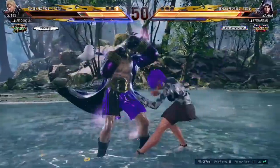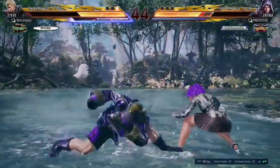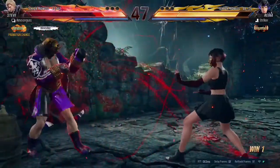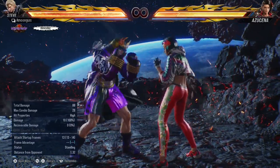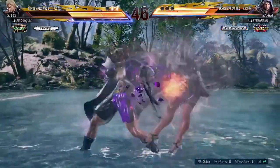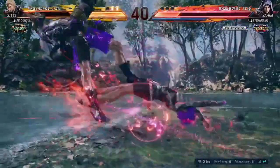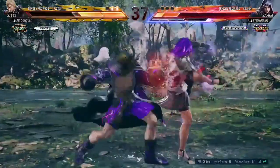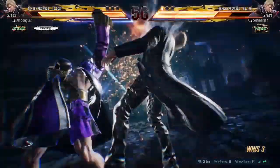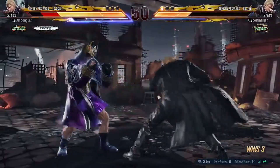If you look at what Steve experts and other guides would tell you, his main button is back one — that's the first button mentioned in any Steve guide. It's fast, versatile, can be used offensively and defensively, and mixes up well with his stances like the flicker stance, the peekaboo stance, and the lion heart stance, which are all fundamental Steve tactics you need to learn.